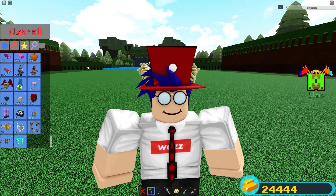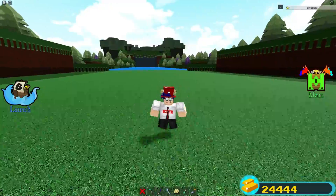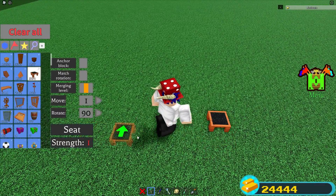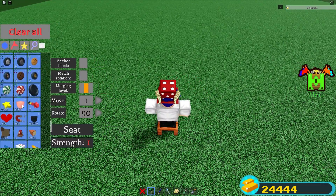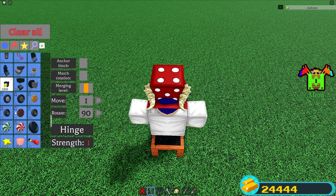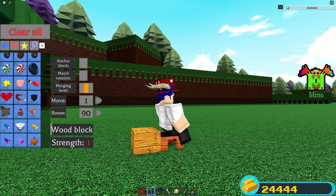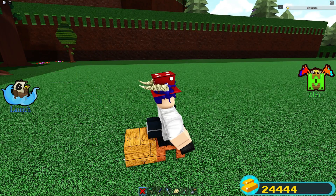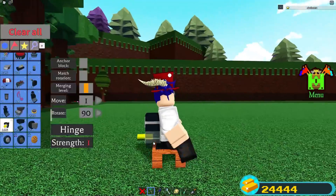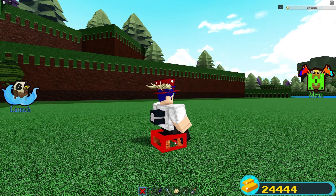Before we build this thing, go ahead and open your build menu, click this little plus icon right here, and turn off anchor block. This video is probably pretty short since this thing is literally only one or two blocks depending on how you see it. You're gonna place a seat on the ground, then get out your hinge. You only need one hinge — just place a wood block halfway on the chair, then place a hinge on your back like this. Or if you have two hinges, place two and then delete the bottom one so it sticks inside your back.